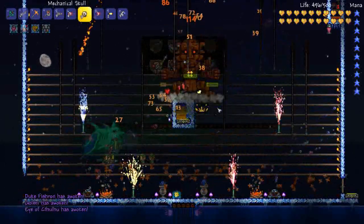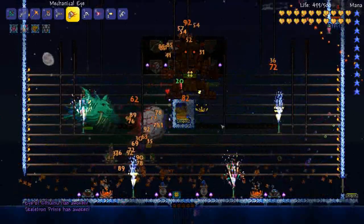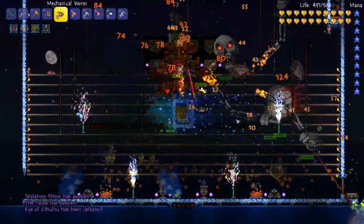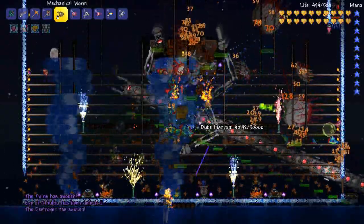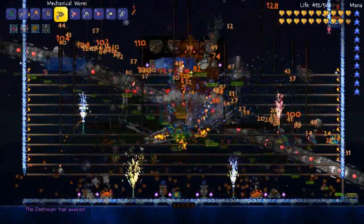Here comes the Eye of Cthulhu. Just summon Skeletron Prime. Let's get the Twins in the party. And last but not least, let's ask the Destroyer to make an appearance. As you can see, this is absolute chaos going on right here.